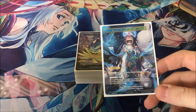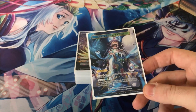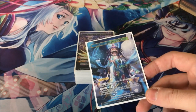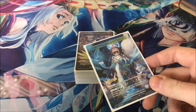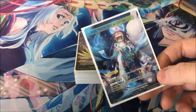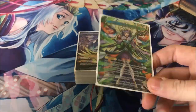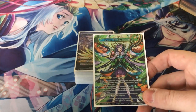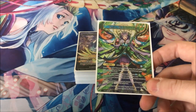Kaguya is of course the ruler for this deck. She has one effect and it's really great: she gets to pay zero to look at the top card of her deck, and if it's a treasury item you can put it into your hand. She energizes for blue and green, and she can judgment for zero as long as a treasury entered the field that turn.